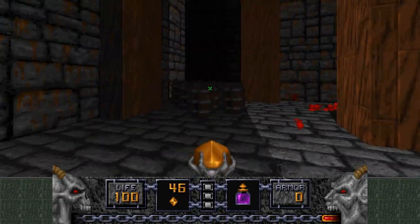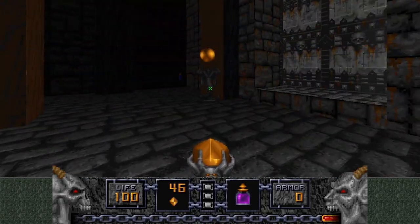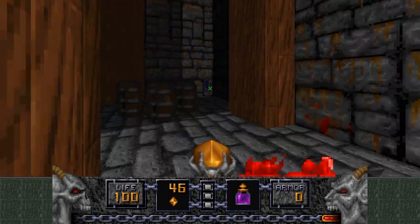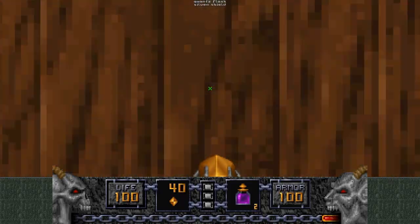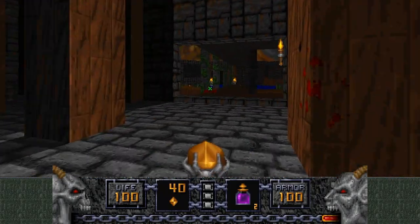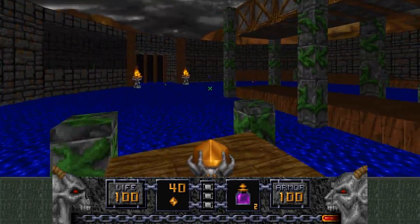The backstory to this game: there's this serpent rider who's busy conquering everybody, and he conquered your world. You're an elf named Corvus, and you decided you're not gonna let this douchebag take over your planet. So you're gonna go stop him. And that's where this begins.